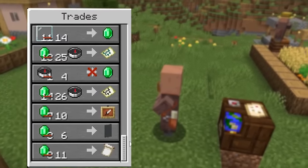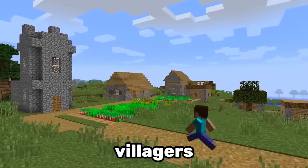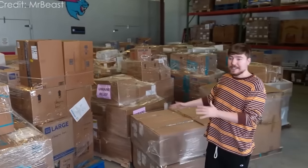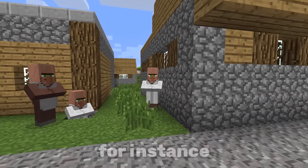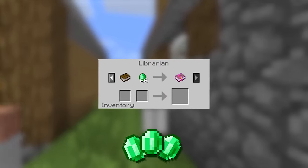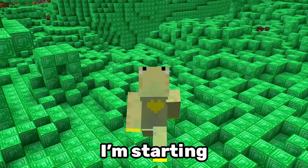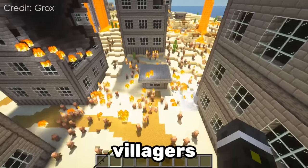Number 10. Some villager traits are a total scam. However, compared to villagers 10 years ago, today's villagers seem more generous than MrBeast himself. Take this old librarian — he wants 66 emeralds for one book, which is more than you can possibly give him.